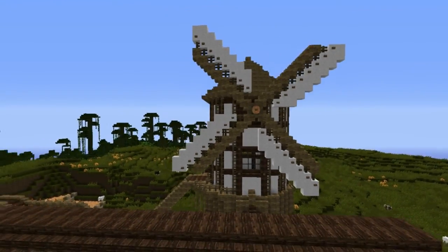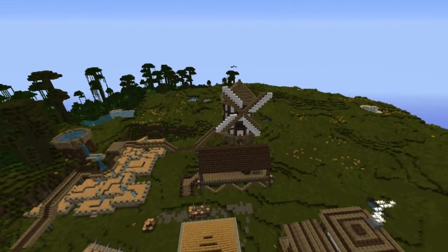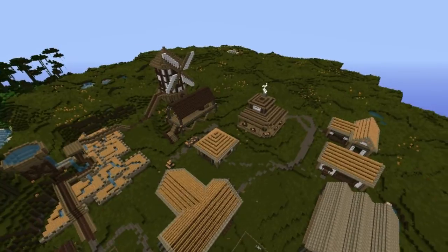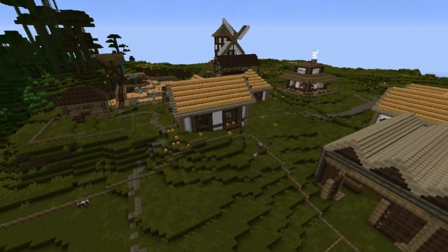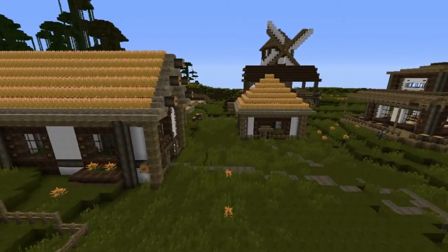Hello guys and welcome back to Let's Build. It's been a while so let's remind ourselves about what we have in our village. Of course we started with the windmill, and then we made our way around to build the farmhouse, the fields and the water tower that supply water to those fields, and all the animal pens and barn around it.